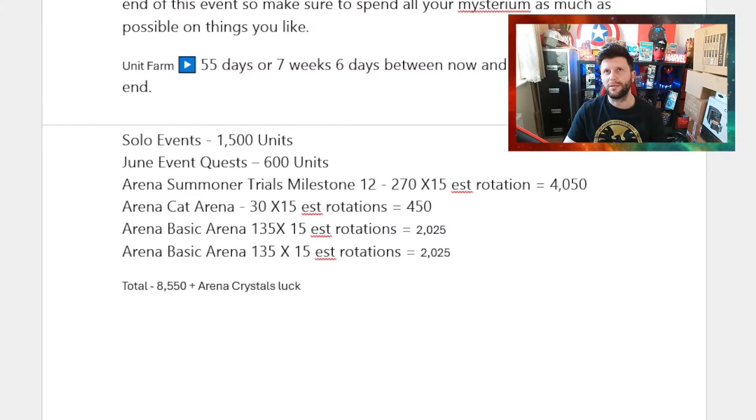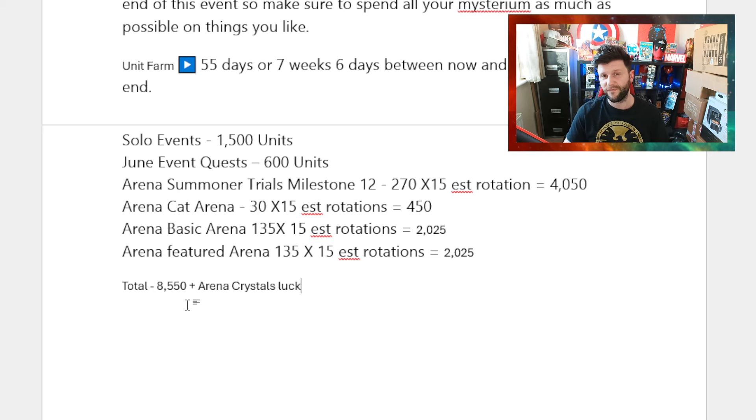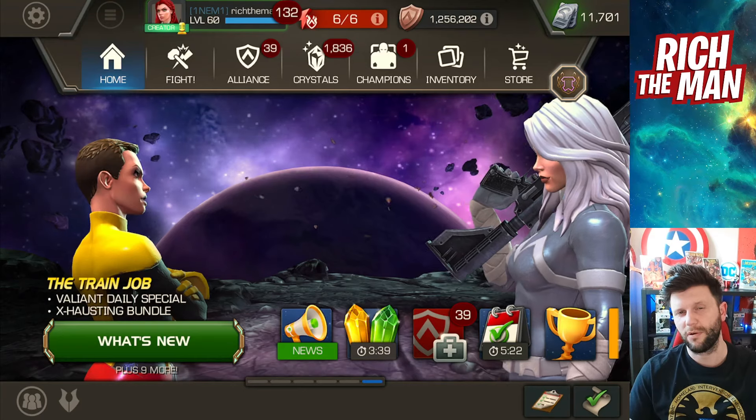The final tip is unit farming. For this month it's going to be very important to grab as many units as possible — same for June going into July. At the end of June we'll more than likely see the July 4th deals or Fun in the Sun deals, and you'll have to decide whether to spend units then or wait until Cyber Weekend. As a quick estimate: 1,500 units from solo events, 600 units from June event quest, approximately 4,050 from Summoner Trials arena, 450 from Cat Arena, and 2,025 each from Basic and Featured Arenas.